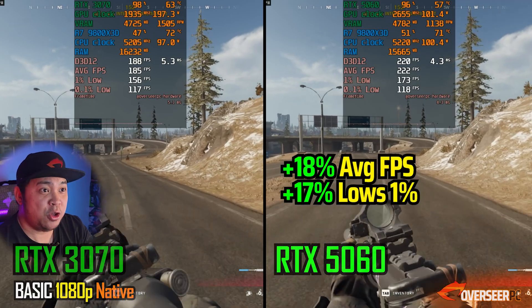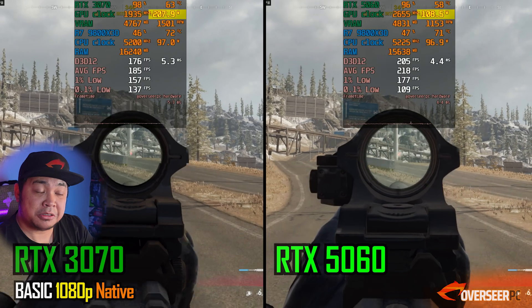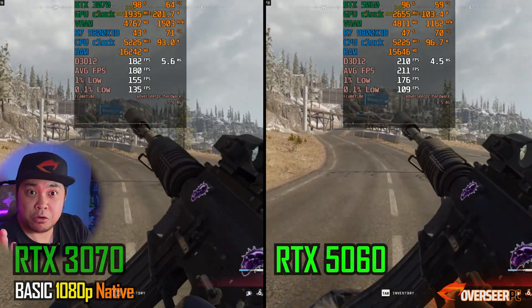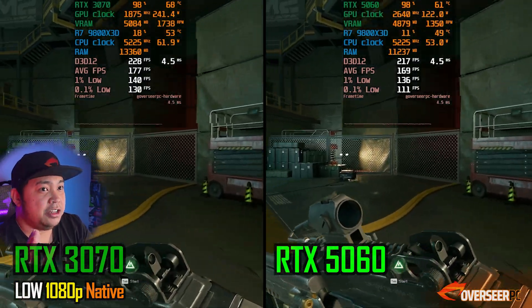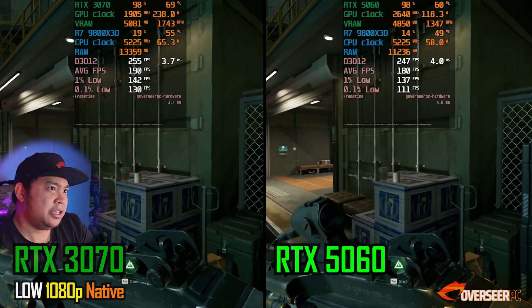Our first competitive game is Warzone, and the 5060 is the better card here — it's just no contest. It's much better in terms of raw fps and power consumption. Whether on the walking benchmark or the firing benchmark, the 5060 is just much better.